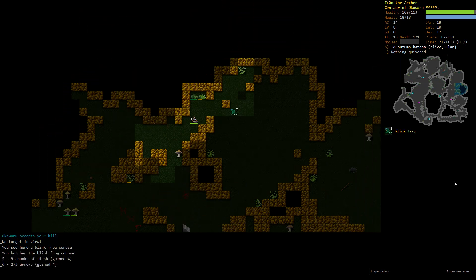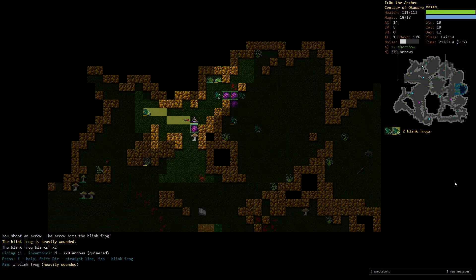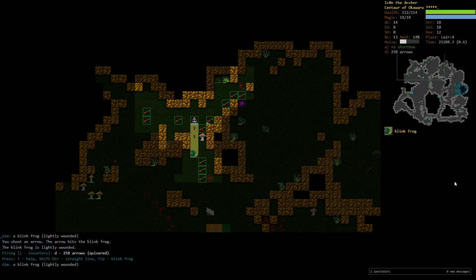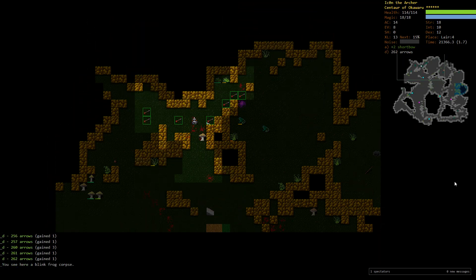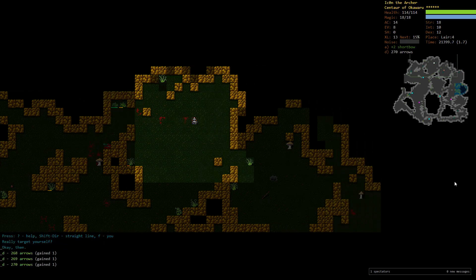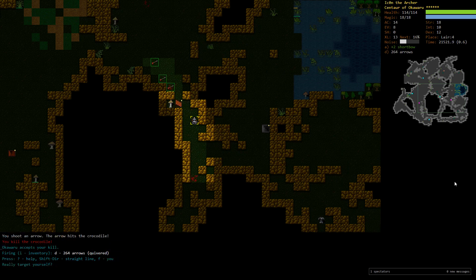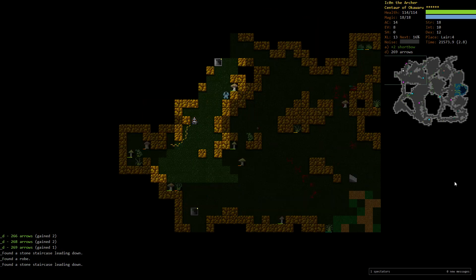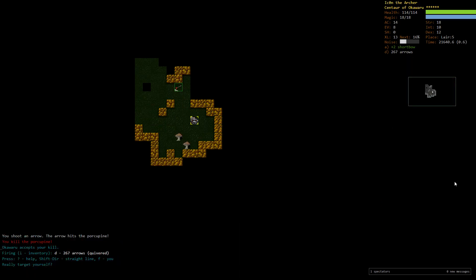There's another bunch of blink frogs — focusing on shooting them down because they'll keep blinking. Much easier to take them out at a distance. Regaining our arrows. There's the last croc — shot it down perfectly. It's going to be time for our first bigger gift from Okawaru — layer 4 is done, on to layer 5. We're at full piety.